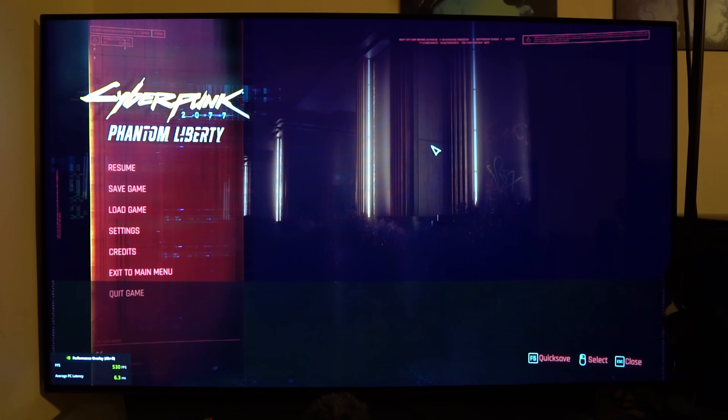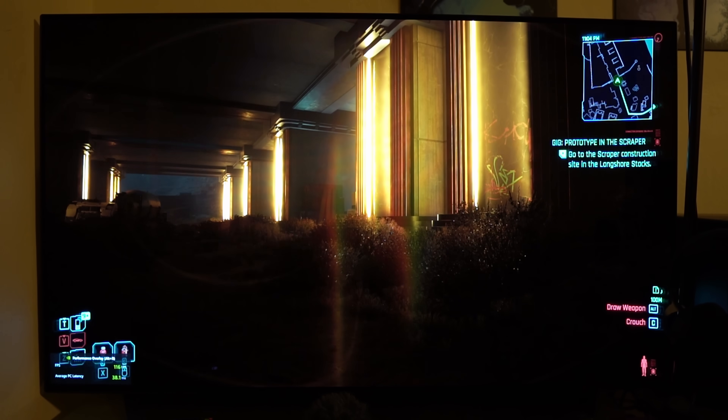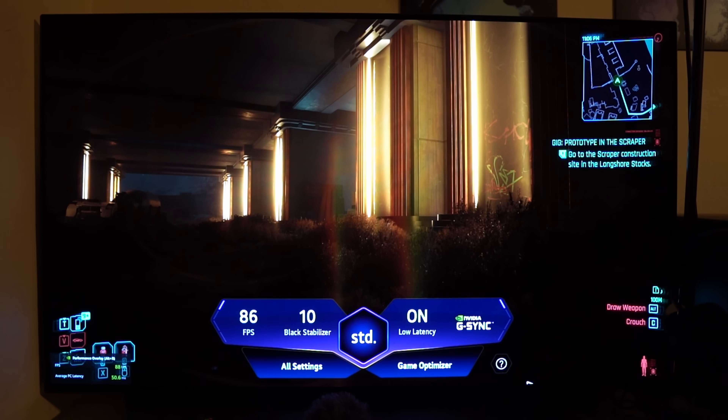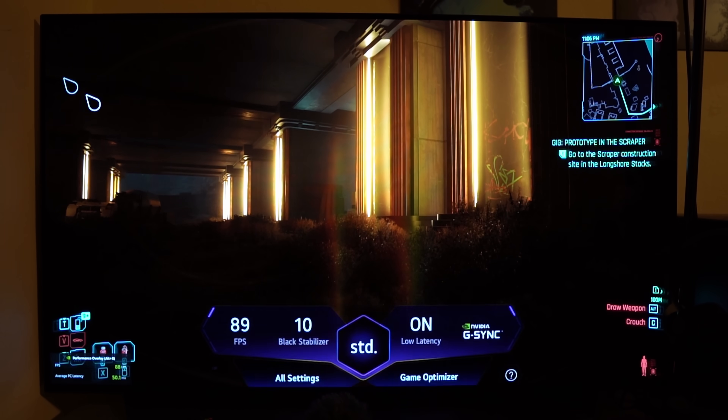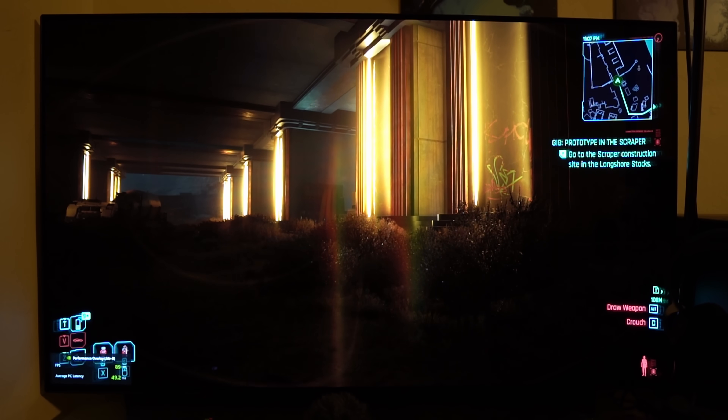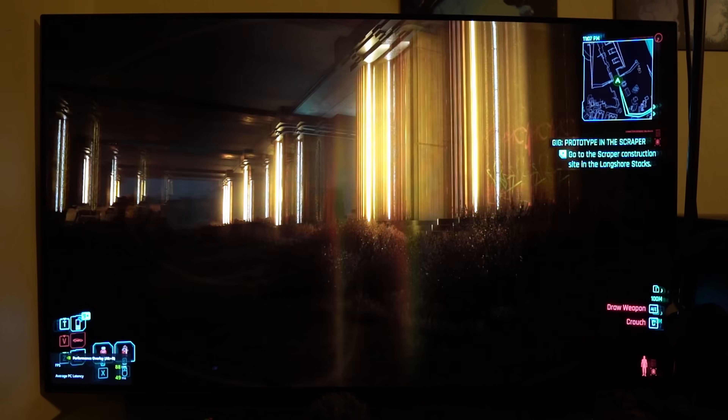Let's double check that when we turn on frame generation, our frame rate goes up and G-Sync stays on. When you kick that on, it'll go to auto super resolution, so I'll set it back to quality for the same baseline. Popping out of the menu and letting the frame rate counter stabilize — now it's reporting 88. So yeah, it definitely did pop up. G-Sync still seems to be tracking with the game's refresh rate properly.